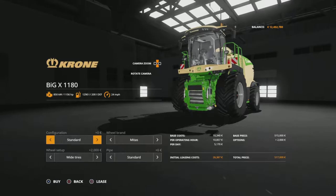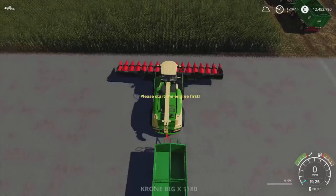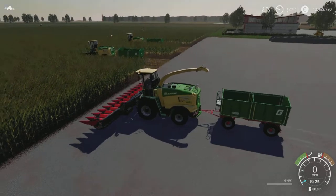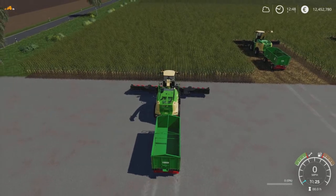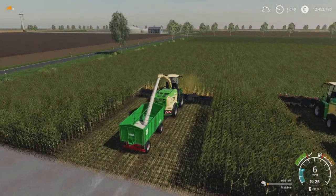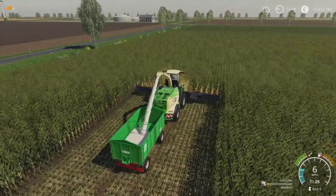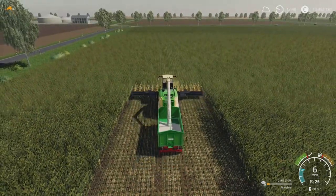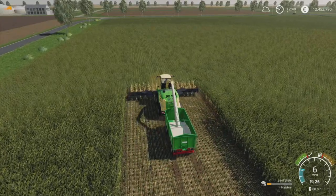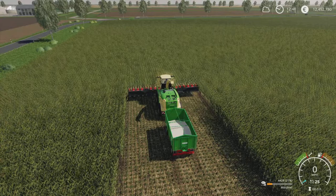This is the modded-in forage harvester with the corn mash configuration and the corn mash header - this better work! Pipe out, unfold harvester, turn it on, drop it down, off we go - yes, success! As you can see it says it's filling up with maize. It comes out as a white sort of substance, almost looks like milk pouring in there. And you can just make out it says 'raw' again under that corn porridge symbol going into the trailer.